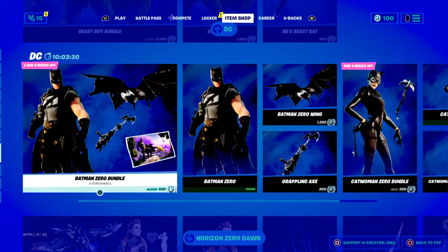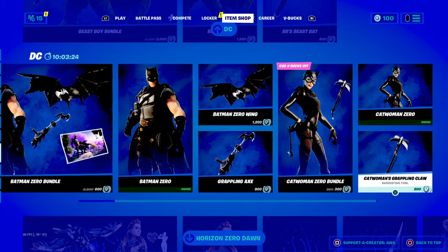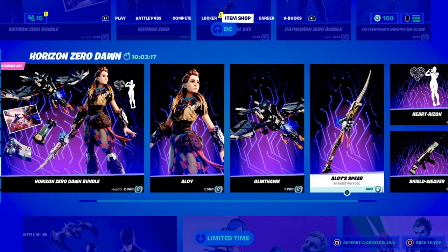Batman Zero Bundle, you can get that separately. Catwoman Zero Bundle, you can get that all separately. Poison Zero Dawn Bundle, you can get that all separately.